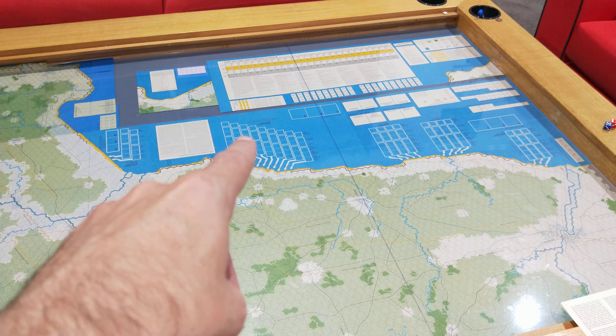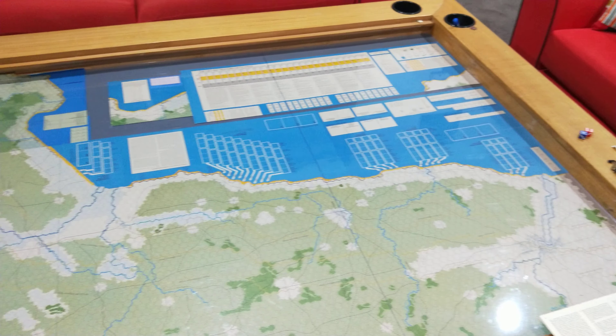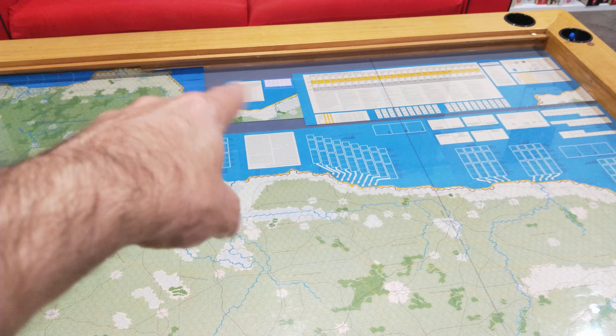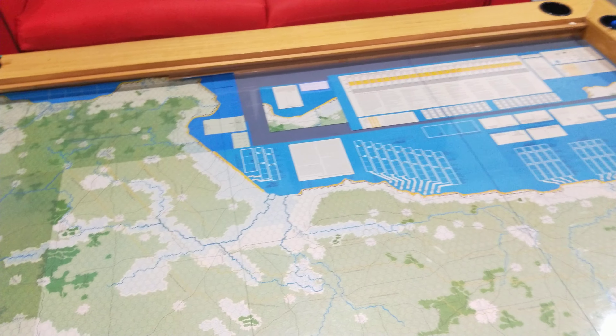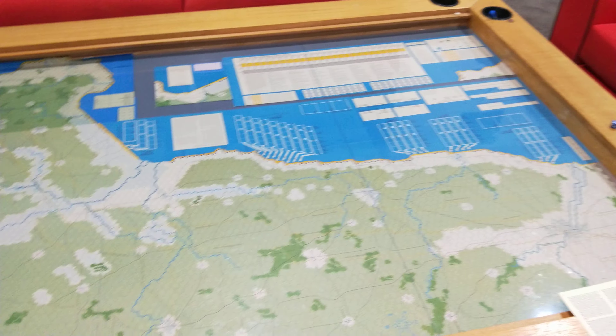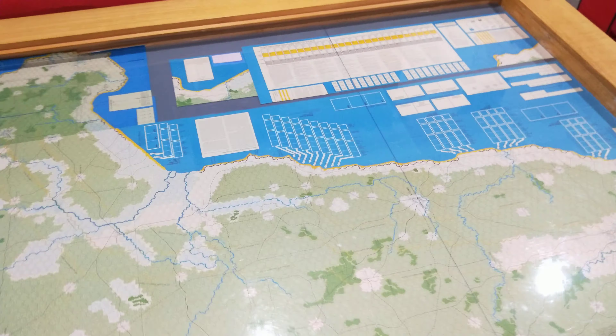I've taken map A with the turn sequence of play and put that up here. And I've taken a bit of map A and put it under there with the tracks, mulberry results, and so forth. So this is kind of my administrative area.